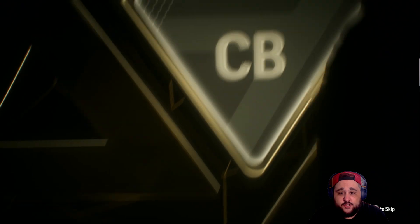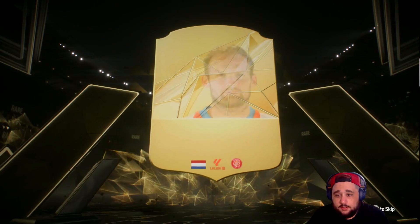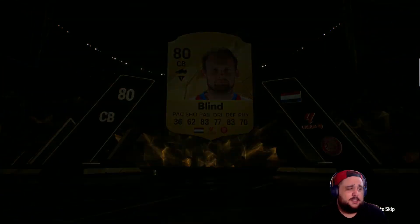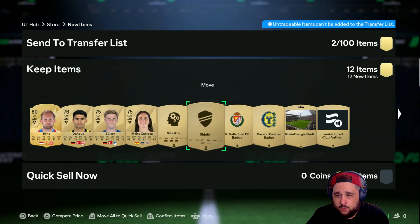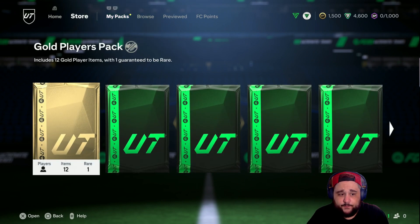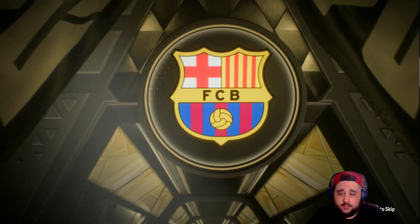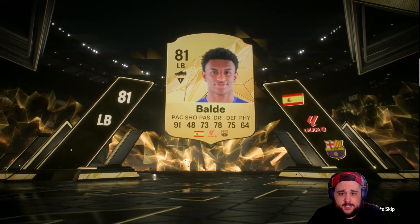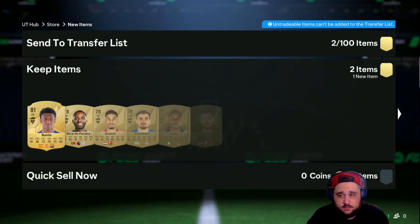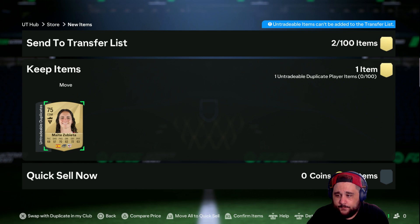The pre-order hero pack - hopefully we get Jamie Carragher, that would be nice. We got Daley Blind - obviously untradeable, 1,500 coins. Everyone probably got that though. It's not a walkout but it's a Spain left back from Barca - Baldé, 81, 91 pace. Not bad guys, not bad. Gold players pack - duplicate.